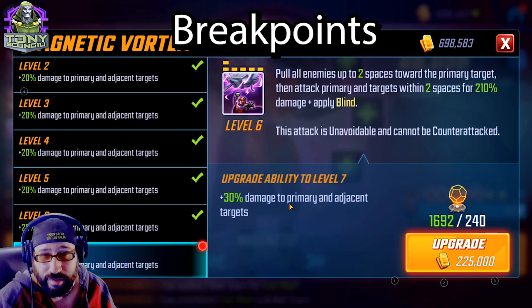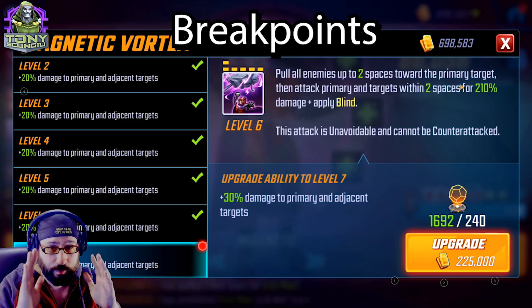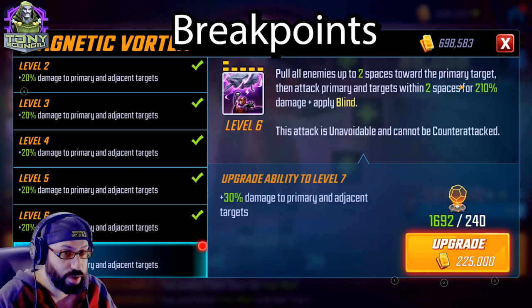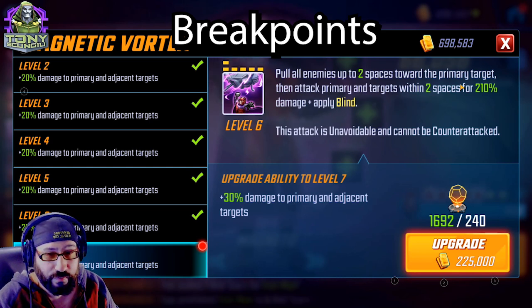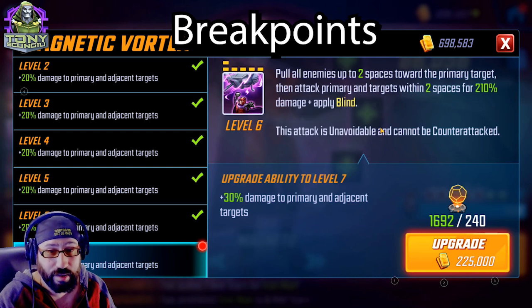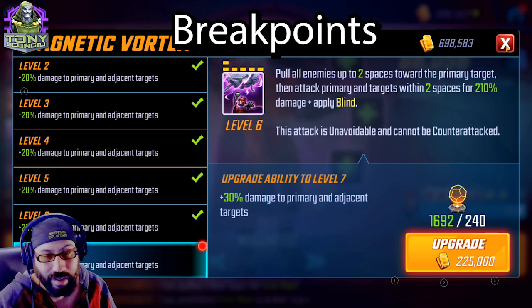That said, the extra damage from Tier 4ing Magnetic Vortex doesn't make too much of a difference. If it added more Blind duration I would have done this way sooner, but I have no interest in it. Polarize Beam: I Tier 4'd this as a flex choice — it increased damage by roughly 30% and then removed all positive effects on the target. Pay attention to the order of operations: Deals damage plus piercing damage, Apply Disrupted, Apply Slow, Remove all positive effects. Important to note — if they have Immunity, there's a chance none of it happens. Also, Disrupted, Slow, and Remove Positive Effects all go through a resistance check. Even though it says this attack is unavoidable, that does not mean it can't be resisted. That said, it's still a phenomenal ability — really good when you don't necessarily want to use Magneto's ultimate on turn one.